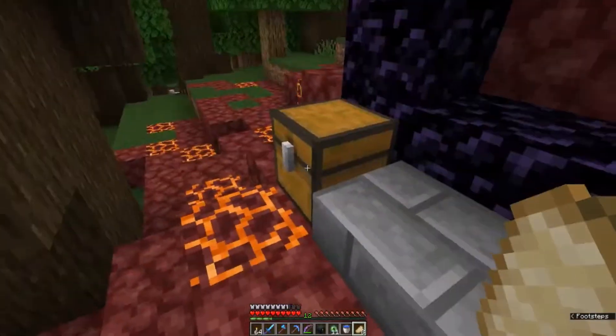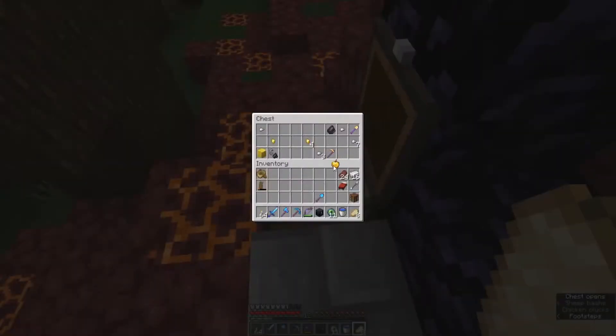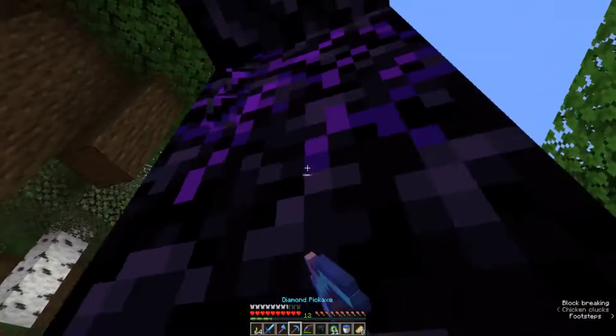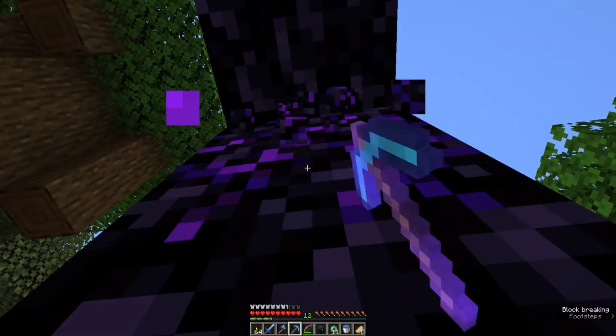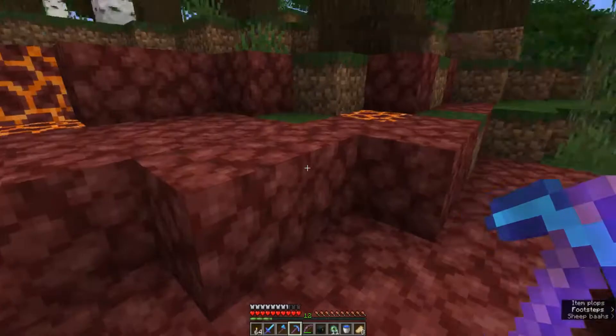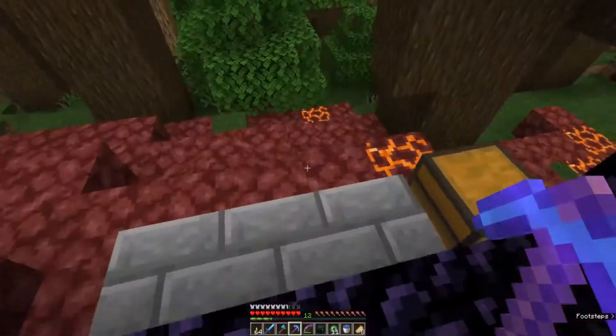On the way I found one of the ruined Nether portals, and inside there's a golden apple and a block of gold — I'll take both of those. I'm also going to take the crying obsidian, because that's something we can start adding to and using in the future. There's another piece of crying obsidian and another block of gold.